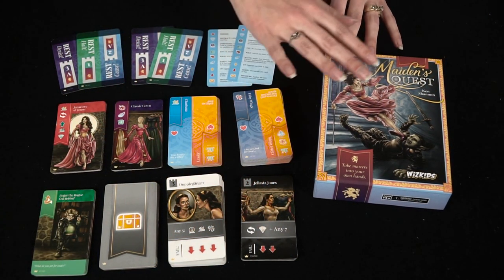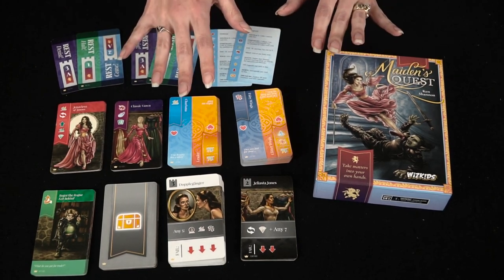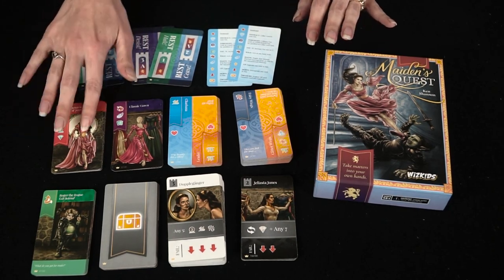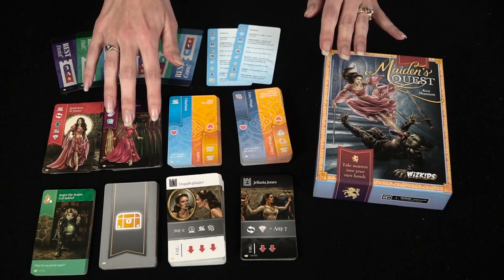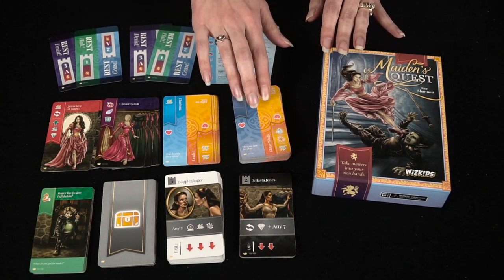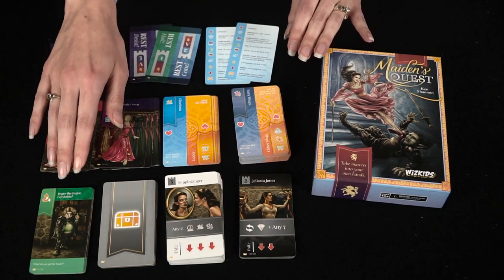In Maiden's Quest you're going to get 160 cards, and first you're actually going to build your own deck. You're going to start with your main character princess, add a Maiden, add a special dress that you're going to use as a special item, and you're going to have certain attributes and certain items that you're going to encounter.